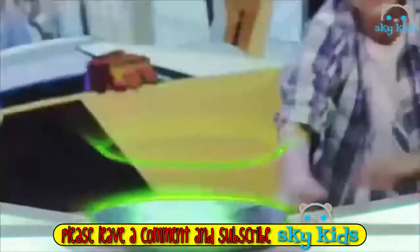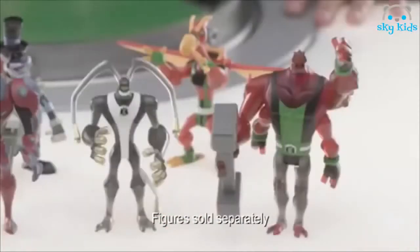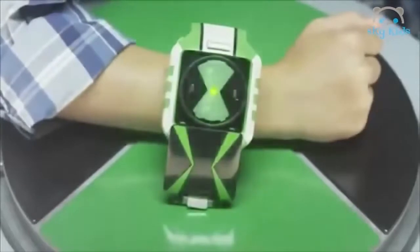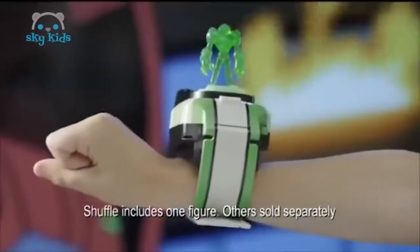Check out the Alien Collection Figures from Ben 10 Omniverse. Each one comes with a cool action accessory or a special mini hourglass figure. And the amazing Omnitrix Shuffle plays your favorite alien sounds. You just shake it to shuffle them. And when you connect an Alien Collection Hourglass figure to the Shuffle, it activates its voice.